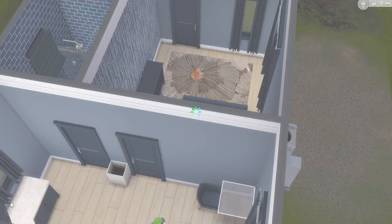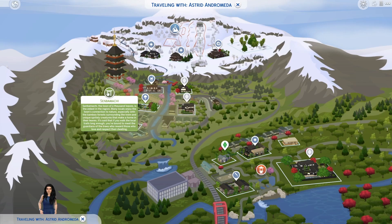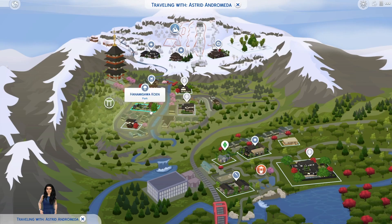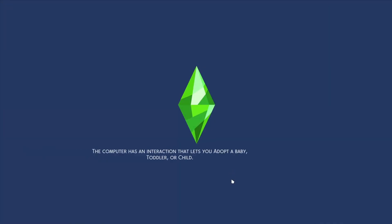We've been in the Yukimatsu neighborhood quite a lot in the last couple of episodes, so I want to go to Shinbamachi instead. If we go to the park, the hiking trail is just off from there. We're not taking anyone with us — just going by ourselves to see what's down there. Hopefully the weather is better, though it has a tendency to throw blizzards at us, and it is spring.